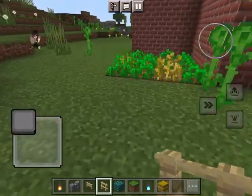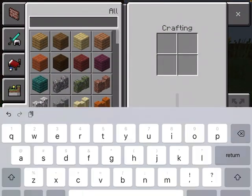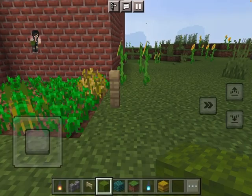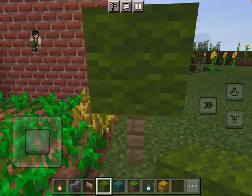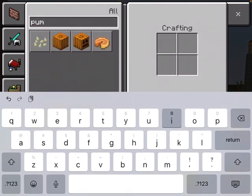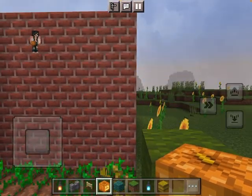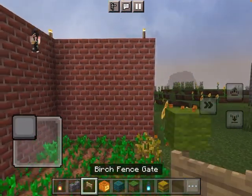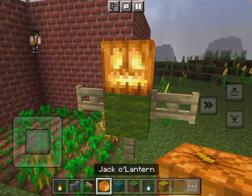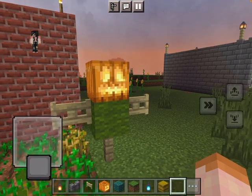The last thing I'm going to do is show you how to make a scarecrow. First, take any type of fence you want, then pick any type of wool you want — I'm going to pick green wool. Then take a pumpkin or a jack-o-lantern, and you can put it near your stuff, and it looks just like a scarecrow.